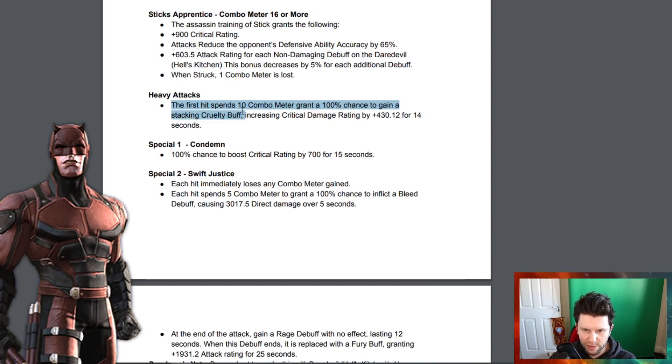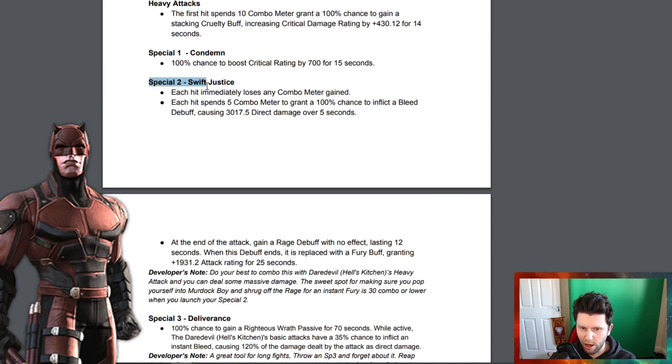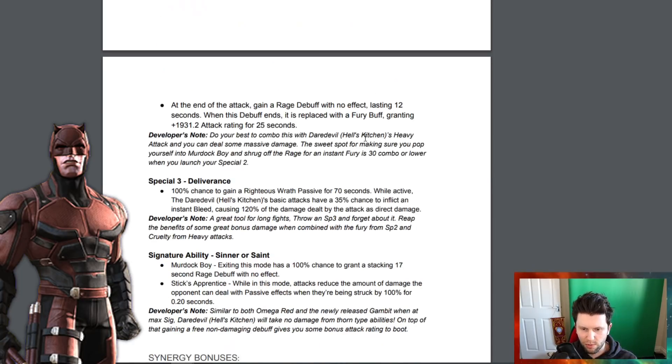The heavy attack is key: the first hit spends 10 combo meter, granting a 100 percent chance to gain a stacking cruelty buff. At the end of the attack, you gain a rage debuff with no effect lasting 12 seconds. When this debuff ends, it is replaced with a fury buff granting an attack rating increase for 25 seconds.